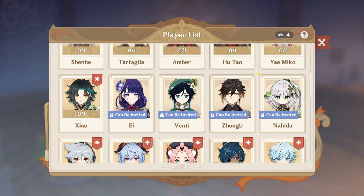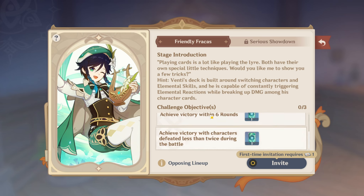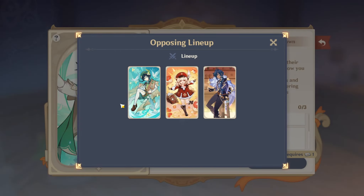Anyways, the first person that we are gonna be going to is Venti. I am gonna be going on the Archons in order — basically Venti, Zhongli, Raiden, and then Nahida. I'm just gonna be going in that specific order. So here is Venti — he looks pretty decent, but hopefully we can beat him on the first try.